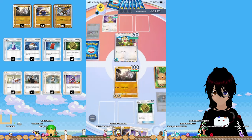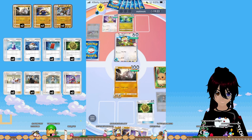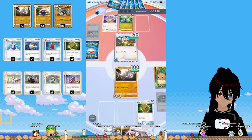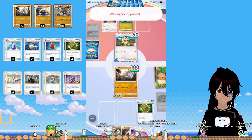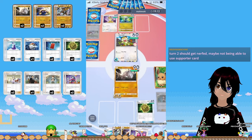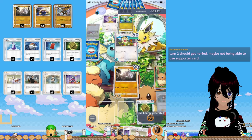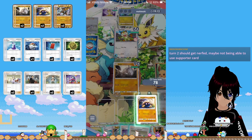It's a Dragonite deck! He has Lightning and Water energy on his bench — there's the Dratini. He's got Water next, so if he can get the Dragonite out it's pretty much full power. Turn two should get nerfed; I think turn two shouldn't be able to draw on turn one. That's how I would tackle that.